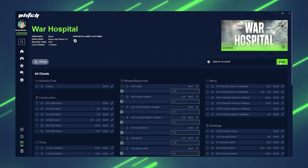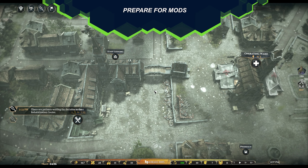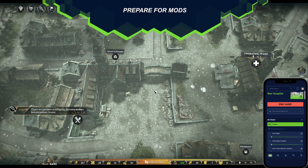First, launch the Plitch Client and press play. Once you're in-game, hit the Prepare button in the Plitch Companion app to activate the cheats.